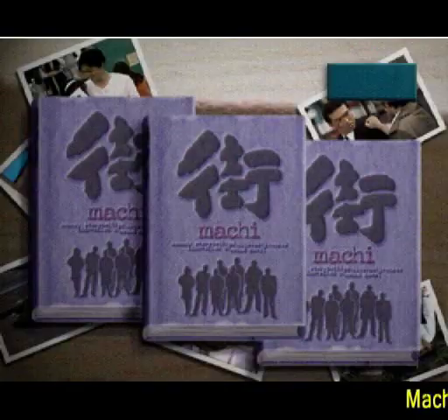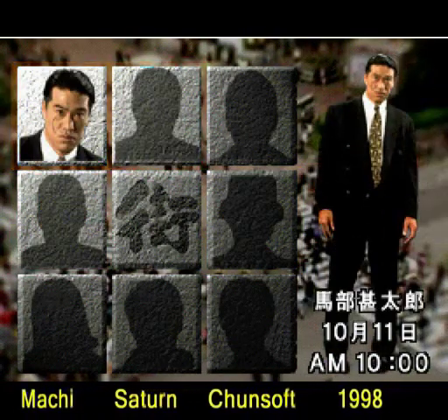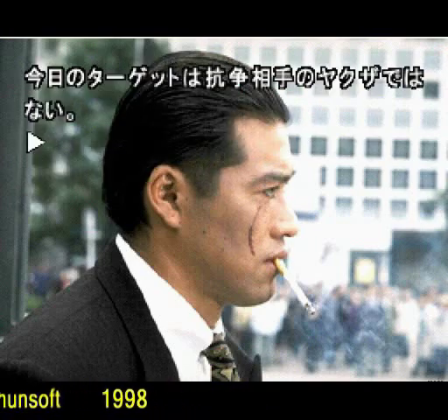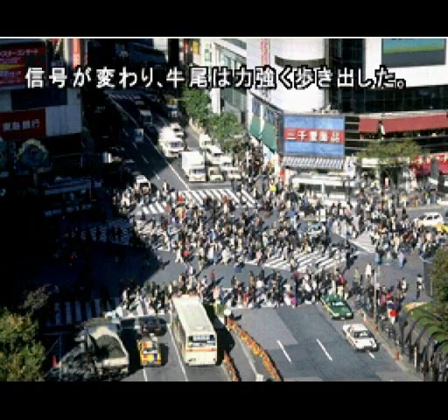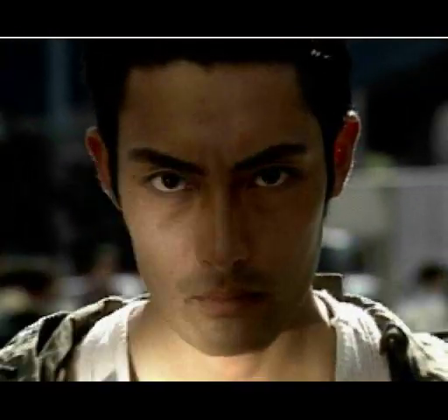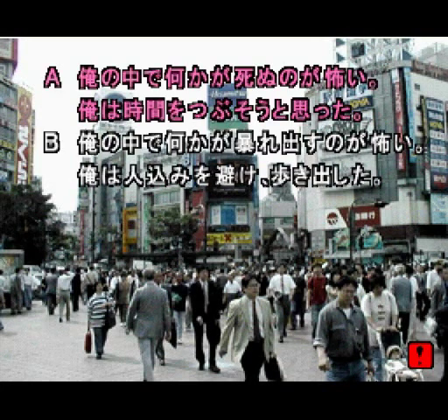Chunsoft followed up with a couple other games for the Famicom, and then the big one — Machi for the Saturn in 1998. Machi is a very slick and high-budget-looking game, using still photographs and full-motion video that looks much more pleasing to the eye than, say, Gabriel Knight: The Beast Within. The game concerns a group of individuals in the Shibuya district whose lives interlock in various ways. It was quite successful in Japan, coming in number five in the 2006 Famitsu Reader's Poll of the Greatest Video Games of All Time. A long-awaited spiritual sequel, 428, was released for the Wii in 2008 and immediately received a perfect score in Famitsu.